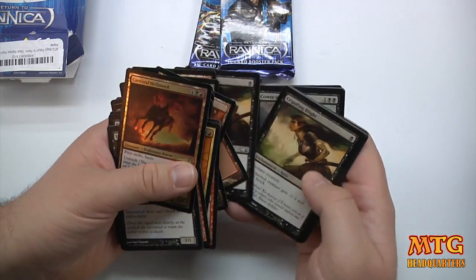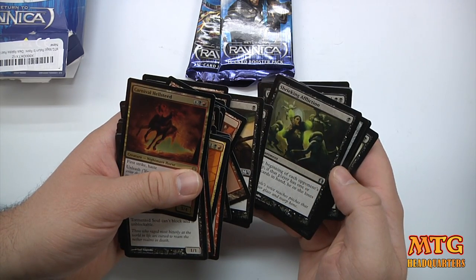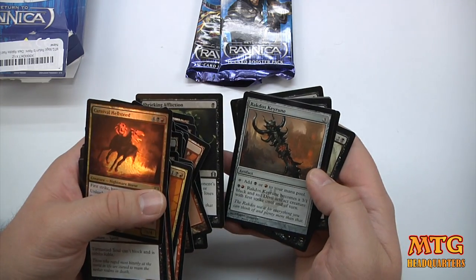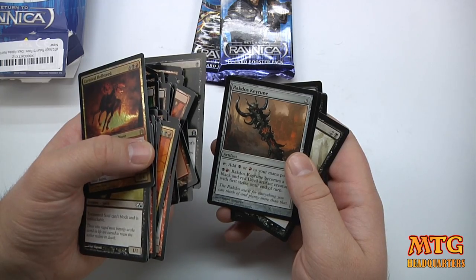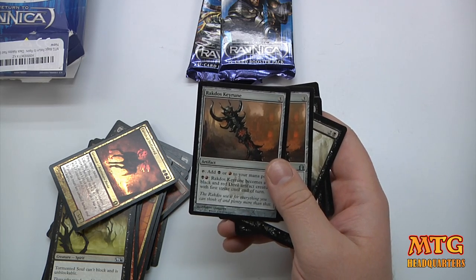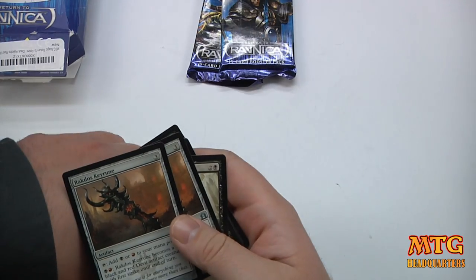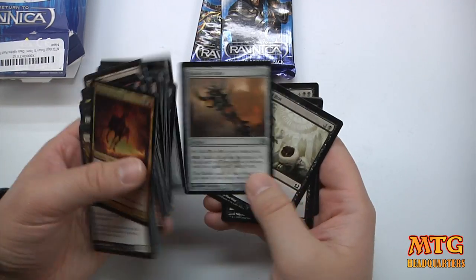Crippling Blight — two of those. Deviant Glee. Shrieking Affliction. Rakdos Keyrune — always with the Keyrunes. The nice thing about the Keyrunes is that they're a good way to add mana — it's like a dual land artifact if that's what you want — and the other ability is it can become a creature too. Two of those.